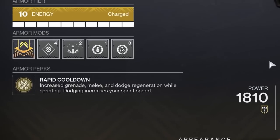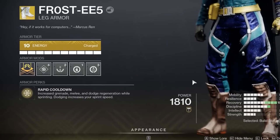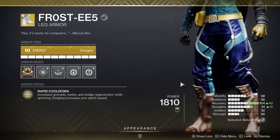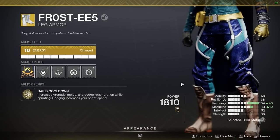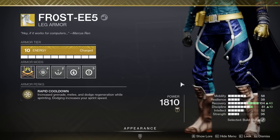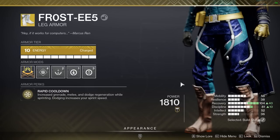Now let's talk about what they do. They have the perk Rapid Cooldown, which increases your grenade, melee, and dodge regeneration while sprinting. Dodging also increases your sprint speed. In PvP, you're going to get a 100% extra additional regen rate on your grenade and melee cooldown, and a 200% additional regen rate on your dodge. So your dodge is going to come up insanely fast. We have a few other ways to help us get our dodge back, which I'll show you in just a second.